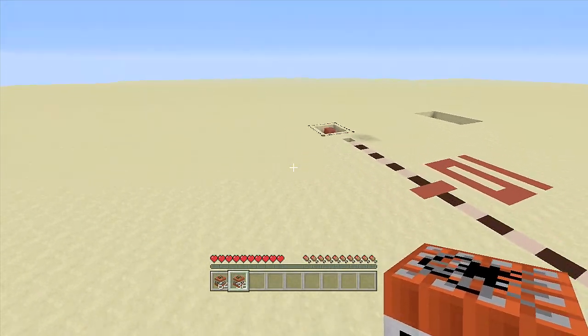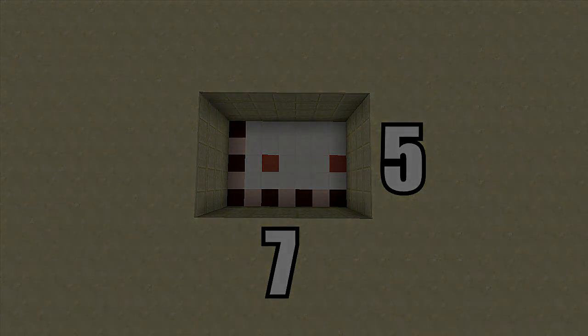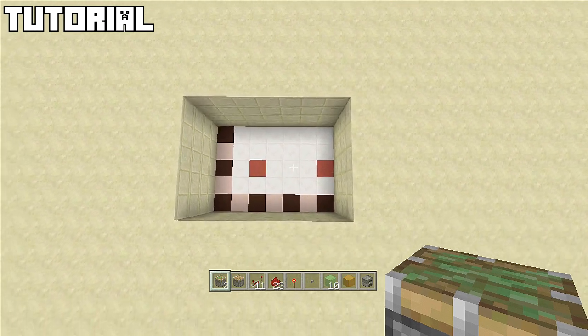Let's go ahead and start building. For this build you're going to need a seven by five spacing and dig down four. The resources you need are: two sticky pistons, one regular piston, 11 redstone repeaters, 23 redstone dust, one redstone torch, a button, 10 slime blocks, two pieces of sand, one immovable object — I'm using a furnace but you can use obsidian — and as much TNT as possible.